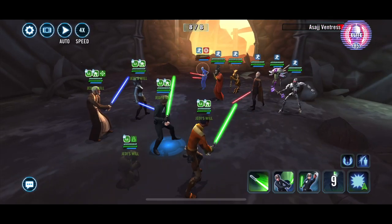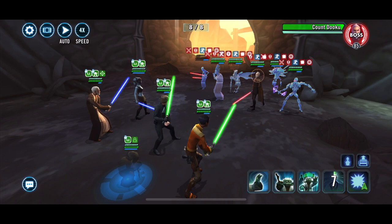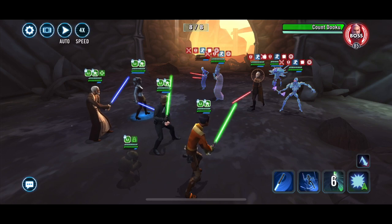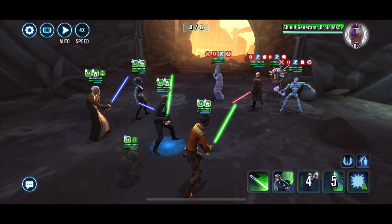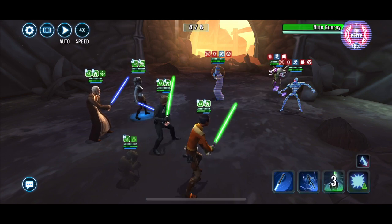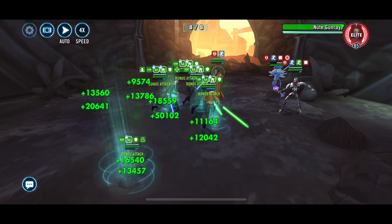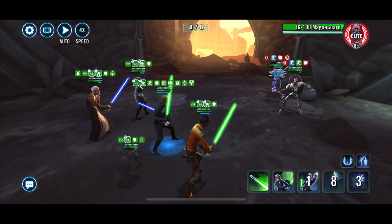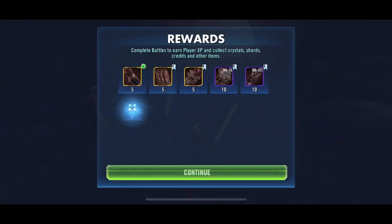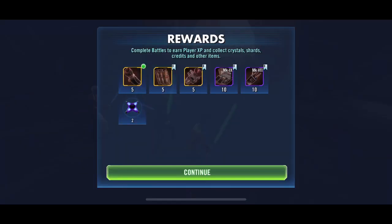Here we go. As discussed, Asajj Ventress is the one I want gone before the rest of them, just so she doesn't steal all their buffs. But she's stunned at the moment, so I'm in a nice position where I can just pick and choose who we're hitting. Dooku down - repeat, Dooku down. Fun times, most enjoyable. Second round - if anything, more enjoyable than the first. The first one had GAS in it, and we all know that GAS is great. But there you go. Evidence that this was Tier 2, Tier 1 - that's it. Two tiers, no JKR. Thank you for watching.